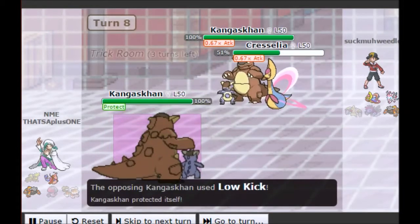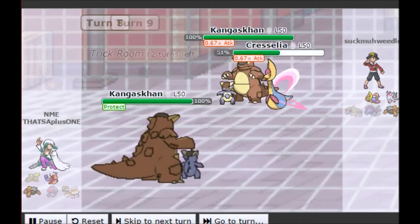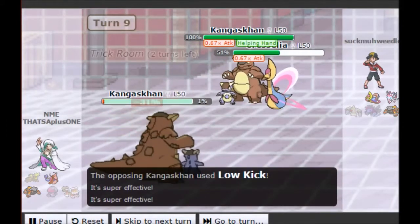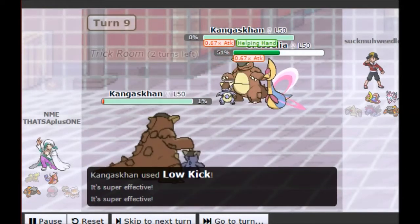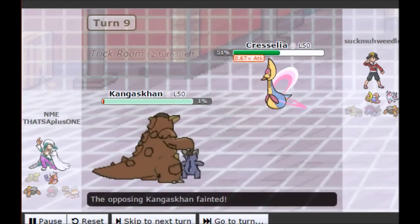He goes for a Low Kick, but I Protected — and this is one of the coolest turns of the game, which is why I uploaded this battle. He uses Helping Hand on his Kangaskhan and goes for a Low Kick, but gets low damage roll on the second kick, leaving me at 1%. Remember, my Kangaskhan was Intimidated, so that's why he didn't pick up the KO. I actually pick up the KO back with my own Low Kick — he definitely rolled low on that second hit.